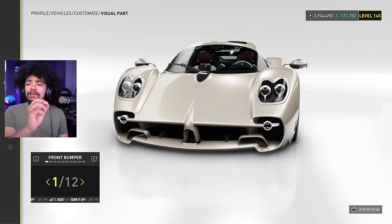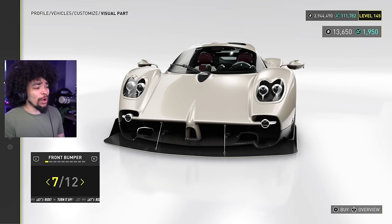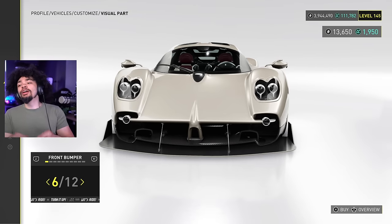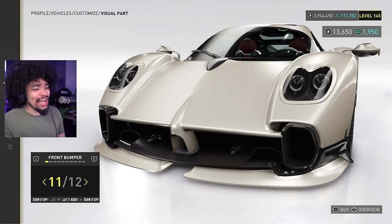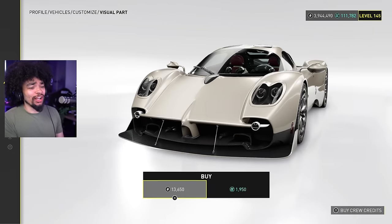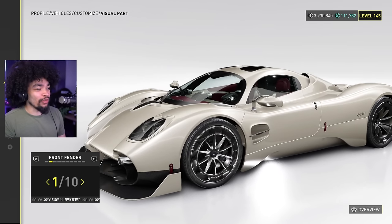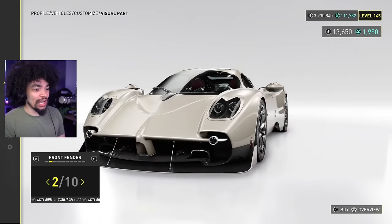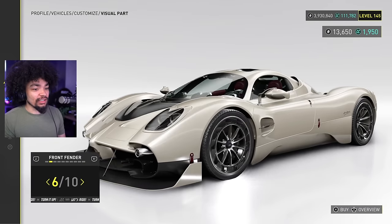Visual customization - let's go! We've got 12 front bumpers, which means we are here for a good time. Ivory Tower know exactly what they're doing. It instantly looks so much cooler - just stick a little bit of carbon fiber on there and it's going to look spicy. We've got 10 fender options which is actually changing the hood.